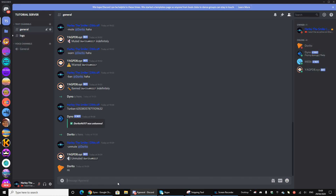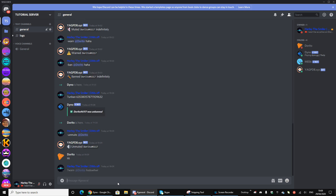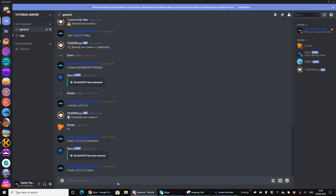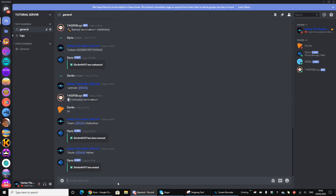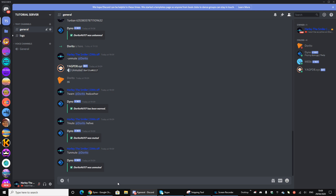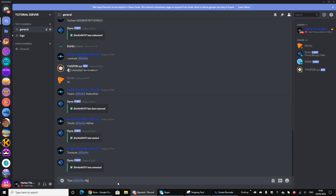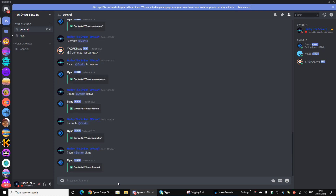Let's test the commands. ?warn @Dorito — yep, it works. ?mute @Dorito — and I cannot type on my alt, so that works. And of course ?ban @Dorito — and it works. So there you have it.